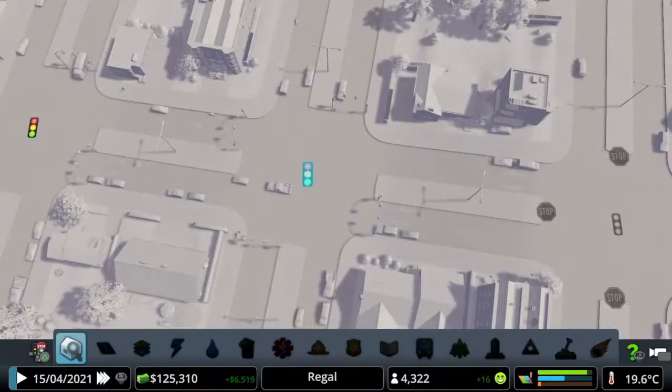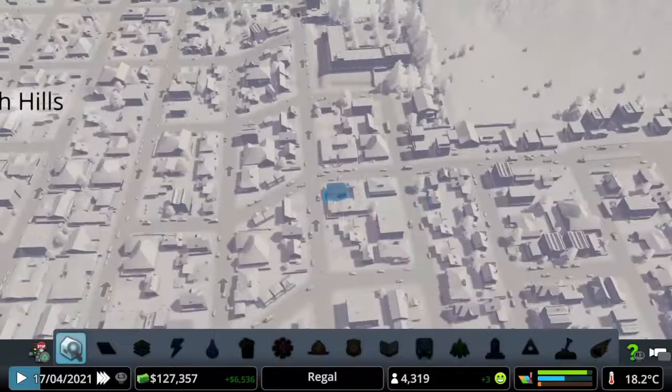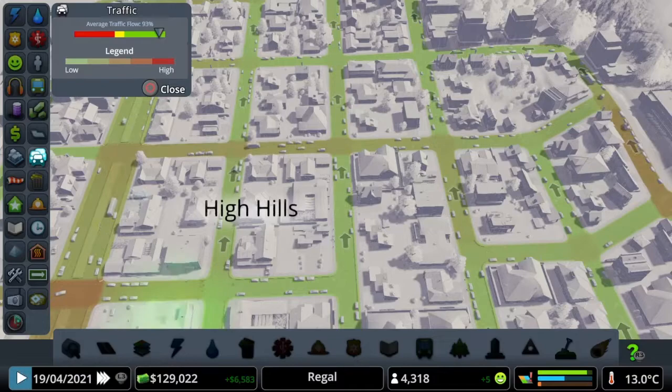As you can see, you just press on them and it turns them all off. Setting up stop signs does help, and some intersections actually work better with the lights on — not all of them. I prefer to turn them off, but as you can see the traffic flow is going up after I've done that.